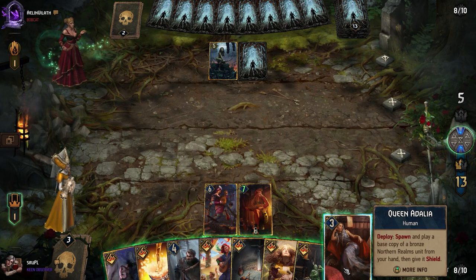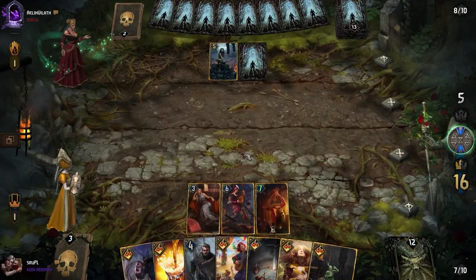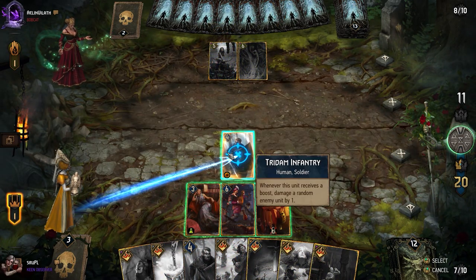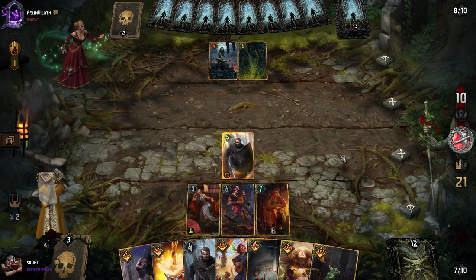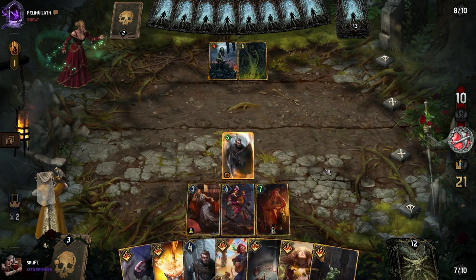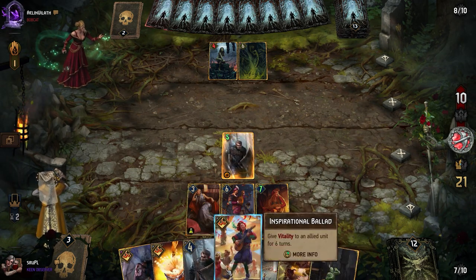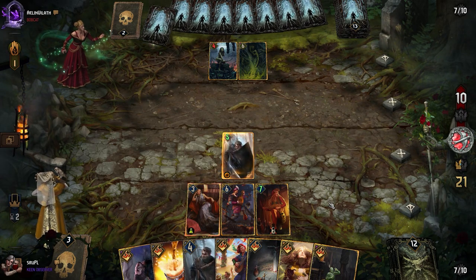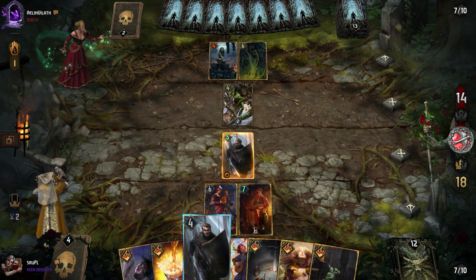Because I'm going to play Queen Adalia and then put the Tridami Infantry with a shield. You can poison Adalia — that's not a problem for me. The Tridami Infantry has a shield and I have another one on my hand — it's going really well. I think I'll put Inspirational Ballad on him just to get him going.